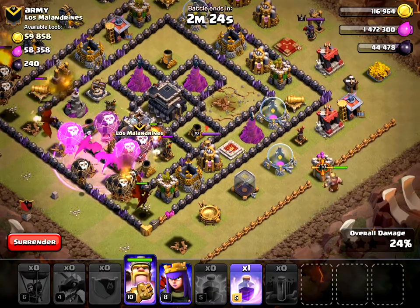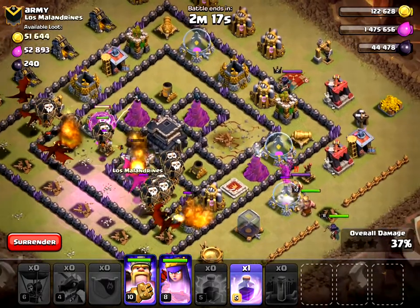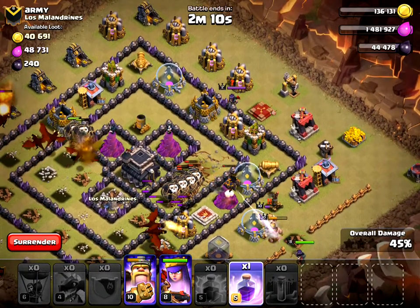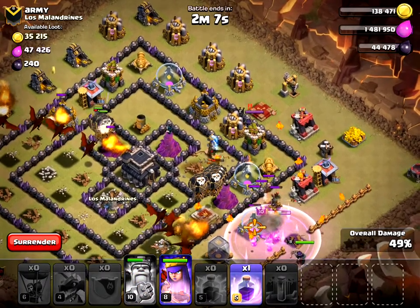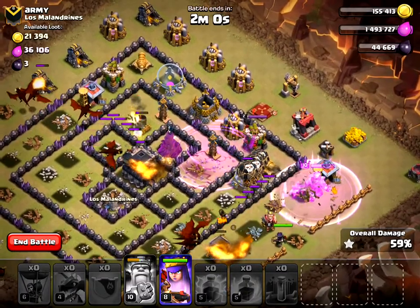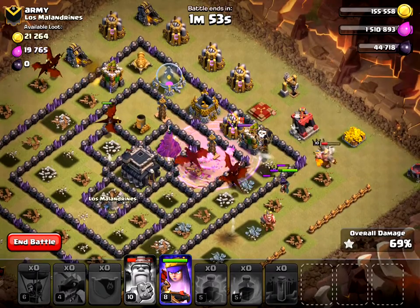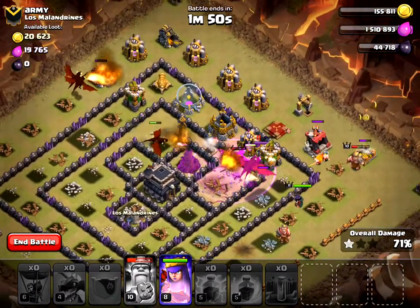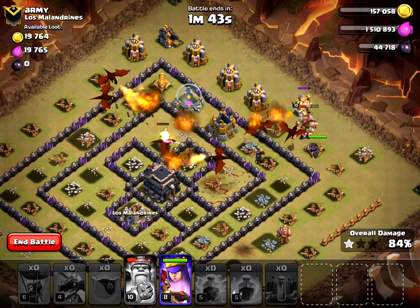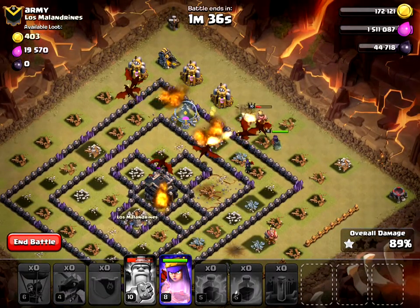On the side I'm bringing in my Barbarian King and Archer Queen. I feel pretty confident on this one. I know there are two Teslas coming up — yeah, here they are — I want to take those out. I wish these Balloons would turn a little bit. The Dragons are getting caught in the Rage spell. They actually skipped the Town Hall itself but that's fine — I'm more concerned about taking out the defenses. I have everything taken out on this side.